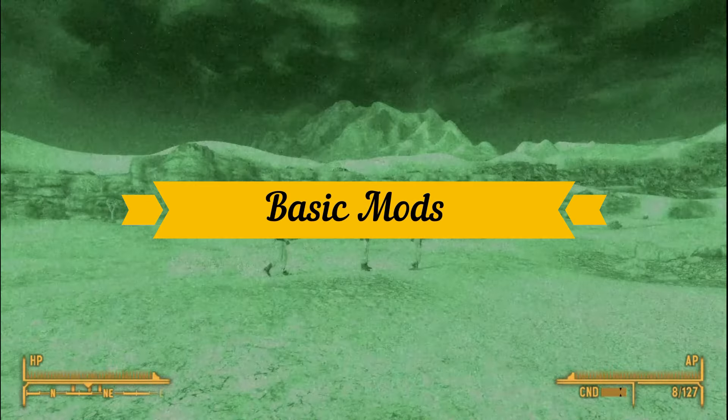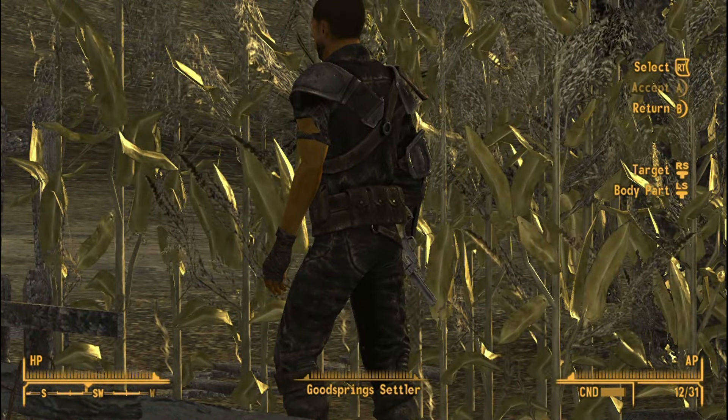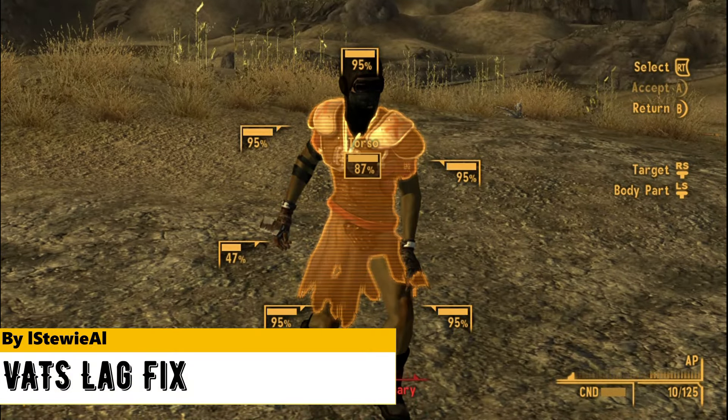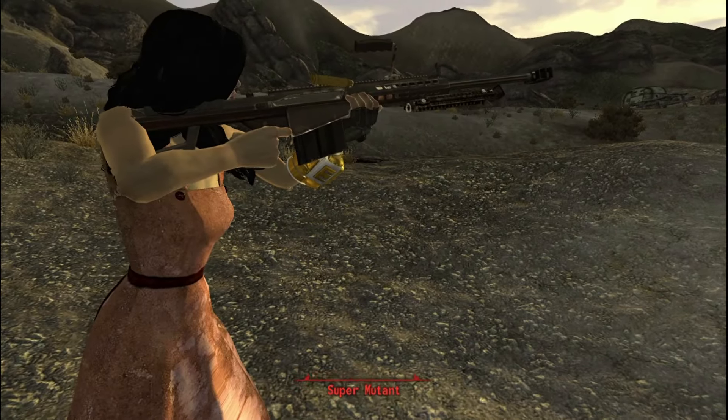Let's look at the basic mods first that change or add a specific thing. In vanilla FNV, sometimes in VATS the numbers take too long to appear. The VATS Lag Fix mod fixes this issue. It is one of those must-have mods that fixes various bugs in the game.